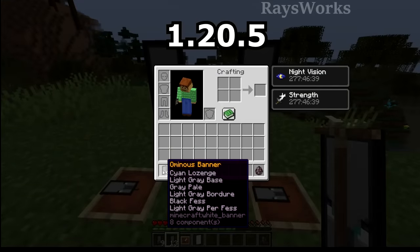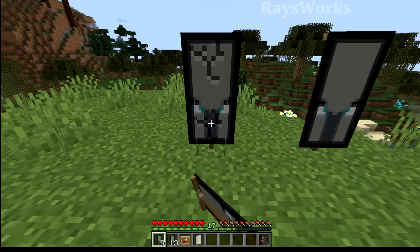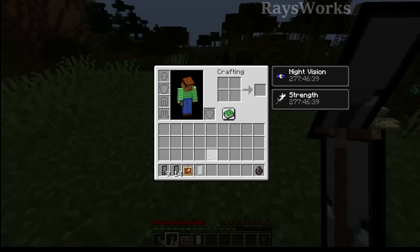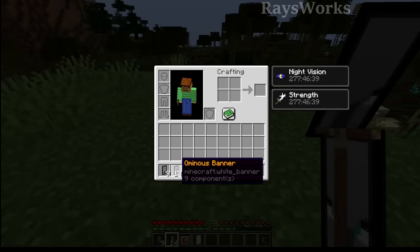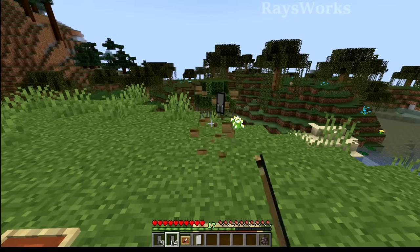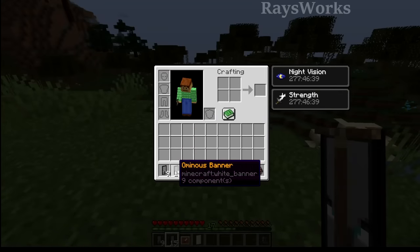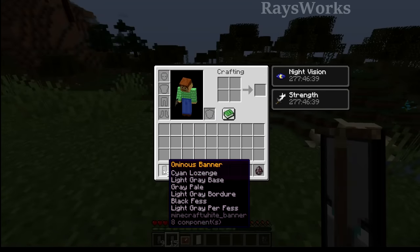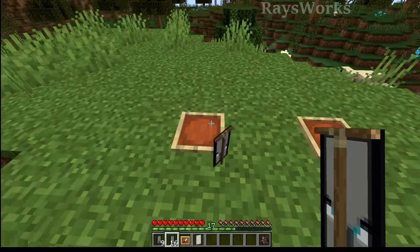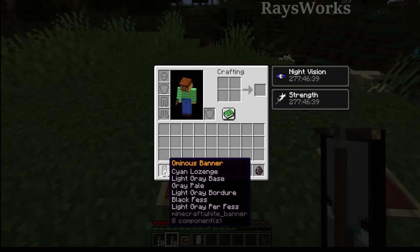Now in 1.20.5 you can see we still have both types of banners. If we break down the rare type, we can see that we cannot collect it — if it's already placed down it turns into the new type. Breaking down the type that came from the pillager, you can see they all start stacking as the new type, and you won't be able to get the old type. In item frames it does keep its information, so that's one way you can store it.